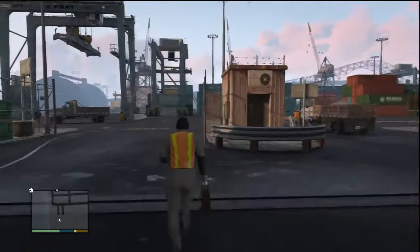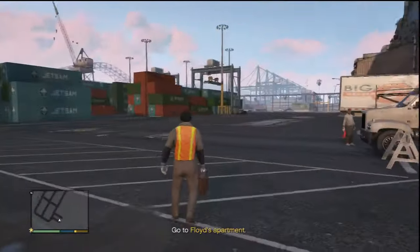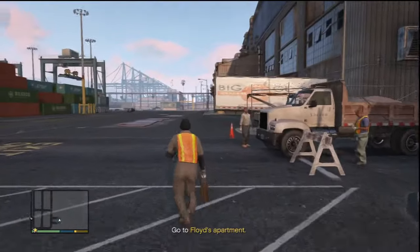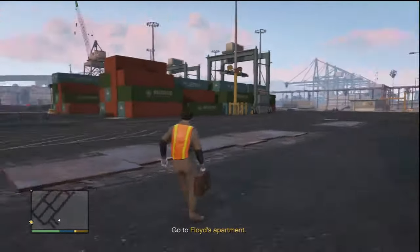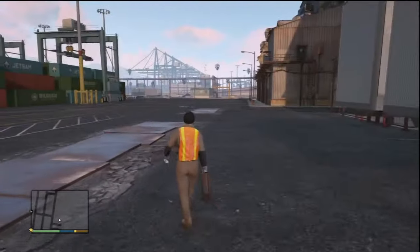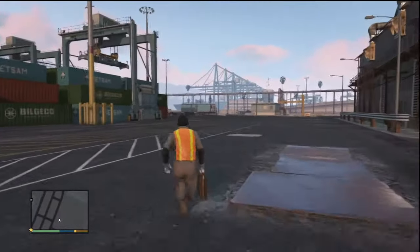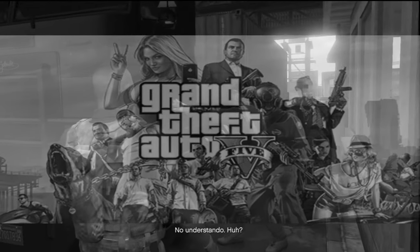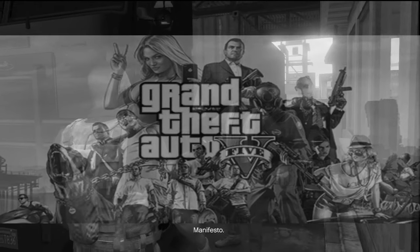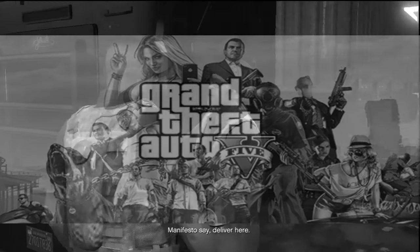All right, leave the restricted area - guess we just run up out of here. Go to Floyd's apartment - cool. All right, there we go - left Floyd back there. Well, you gotta do what you gotta do sometimes. That's it for right now guys, thanks for watching. Don't forget to leave a like and a fave - next episode coming soon, stay tuned.